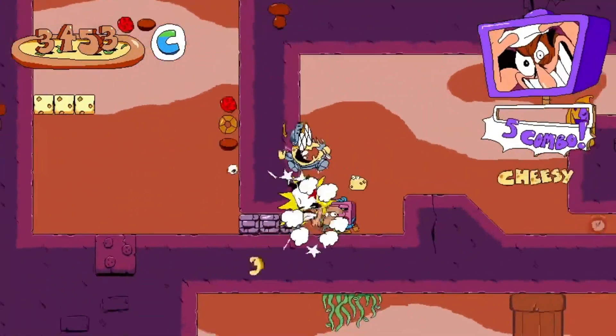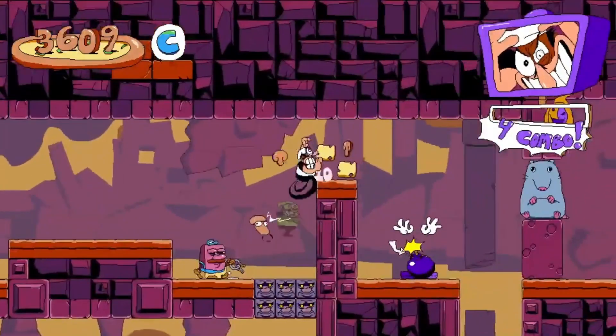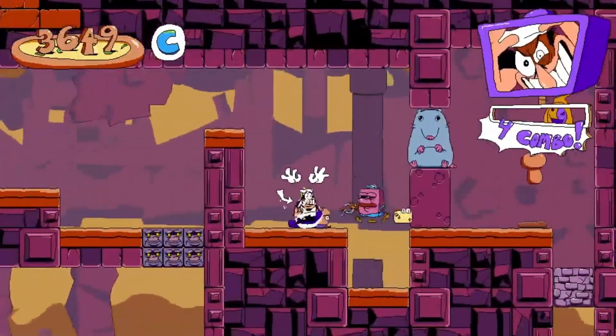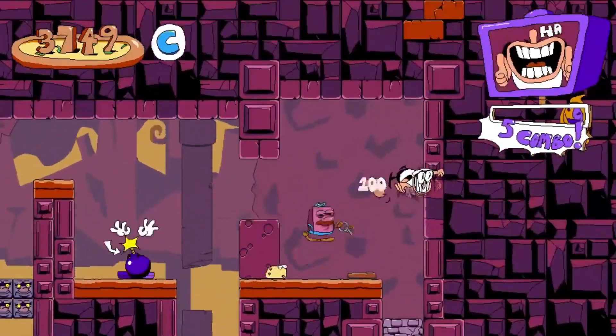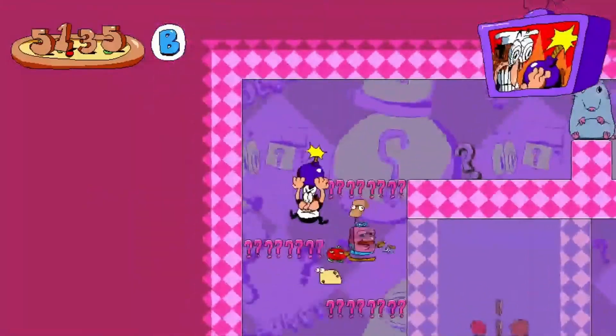Pizza Tower's gameplay seems to focus on chaotically dashing forward, destroying everything in Pepino's path, which can be very satisfying. The level design also incorporates platforming elements, so it's not just mindlessly charging your way through levels.